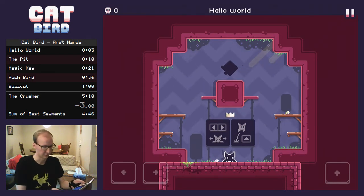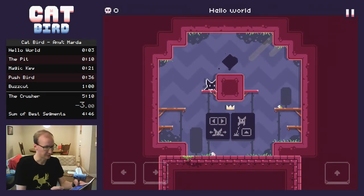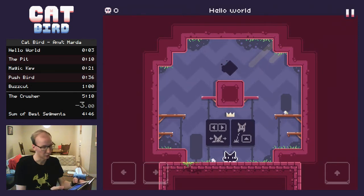This first level, Hello World, is pretty straightforward — we just need to climb up to the exit as fast as we can. You can go to the left or to the right, doesn't matter, both are the same speed. But you want to be jumping as cleanly and low as you can.